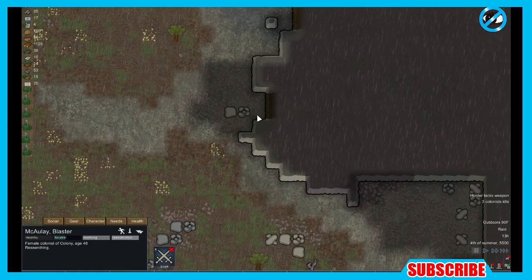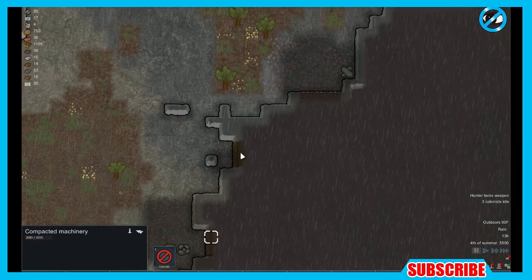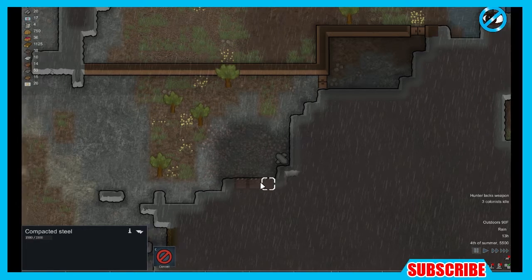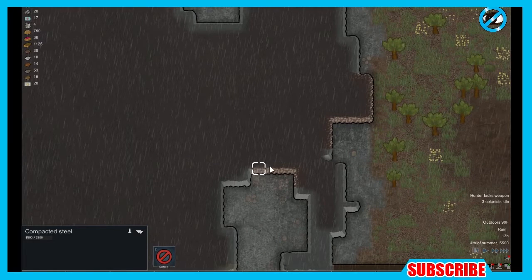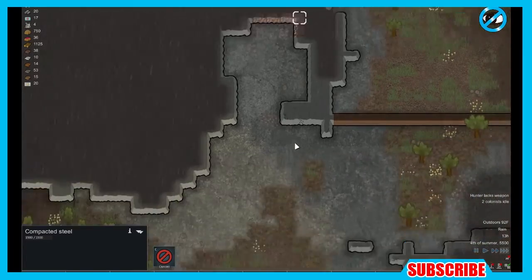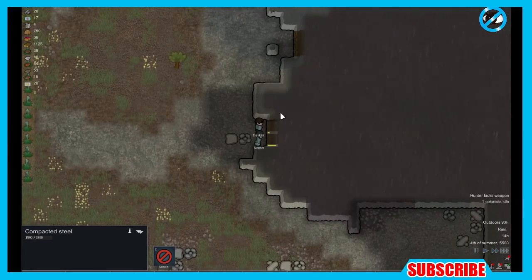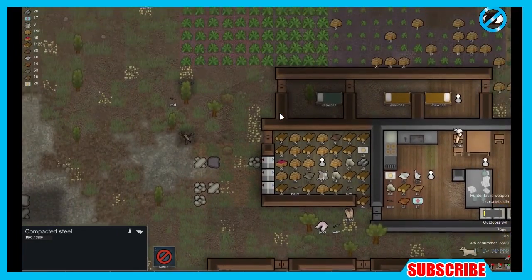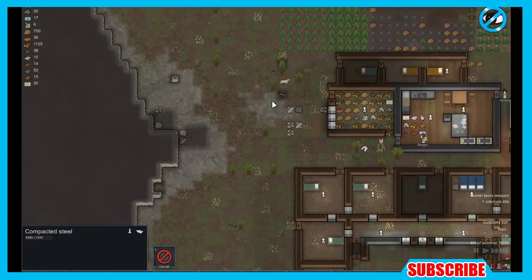I am also going to get my people to mine some of these areas right here. This is compacted machinery, which breaks down into pieces that you use when you build. And then this is just compacted steel, which is basically one of the main resources that you will use when you're building and creating. You need plenty of steel — you can also use it with buildings and walls. But I try not to use it for that purpose; I use wood, or when you research stone cutting, these pieces that come from when you mine, you can make those into granite, marble, or different types of slabs that you can use to build stronger structures.